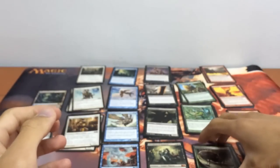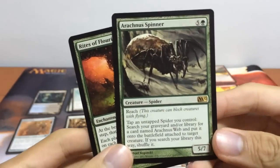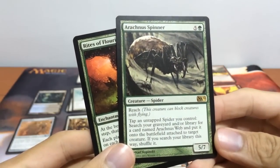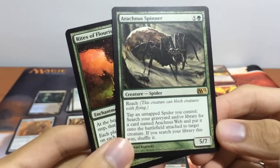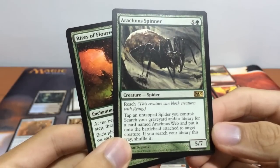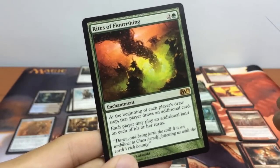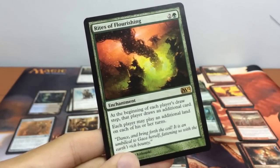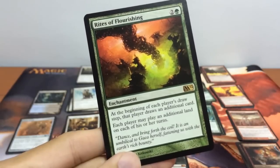Next on to our green cards. We have our Arachnus Spinner, a 5/7 creature with reach and a very special ability: tap to untap a spider you control and search for a card named Arachnus Web and attach it to a creature. We also have our Rites of Flourishing, basically a card drawing engine — at the beginning of each player's draw step, that player draws an additional card and each player may play an additional land.